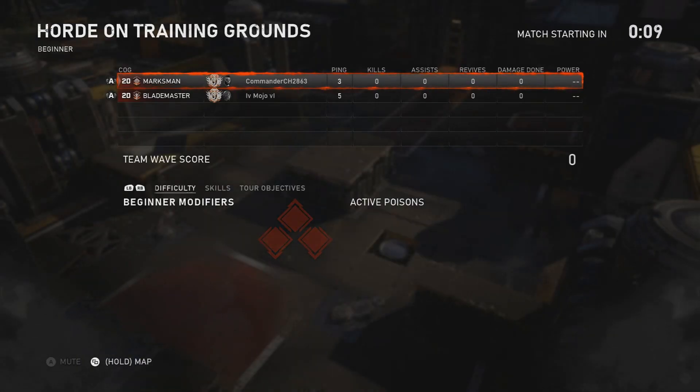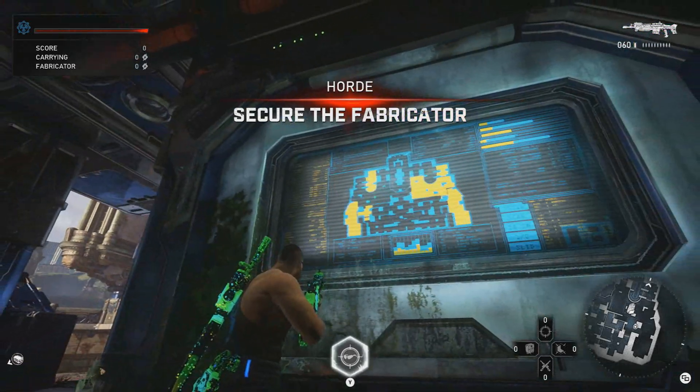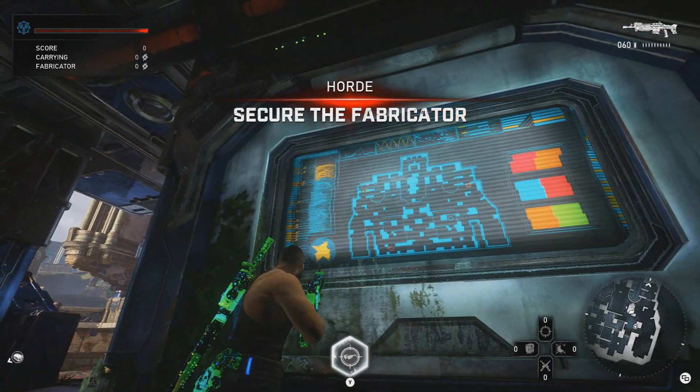So what you want to do first is, as soon as the game starts, you go to this screen right here, and you want the other person to go all the way to the other side of the other spawn and shoot a specific screen that I will be showing you right after.